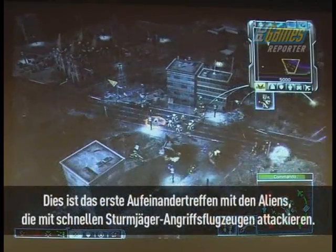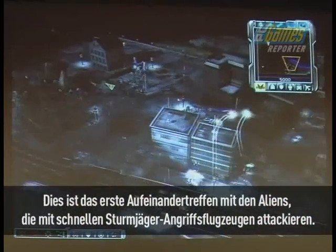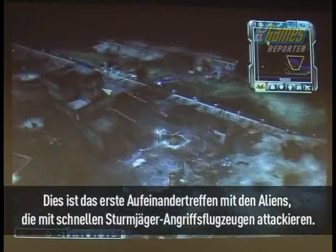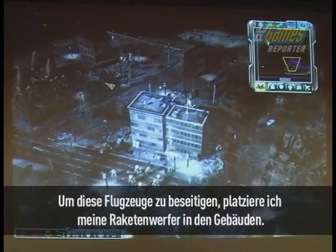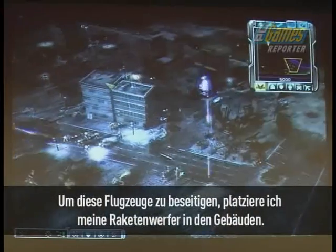Here is my first encounter against some of the alien enemy. We call these ships the Storm Riders — they are a fast attack aircraft. I'm going to take them out. I'm going to have my rocket troops, who are garrisoned in this structure, launch volleys of rockets at them.